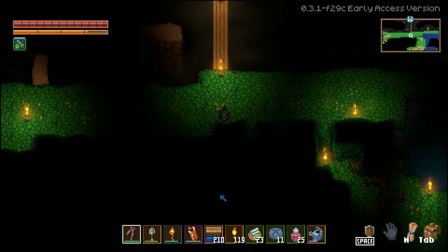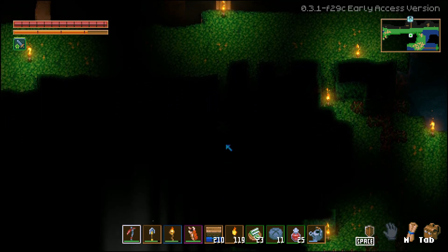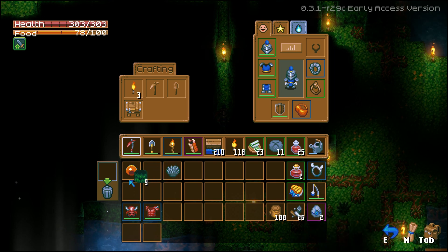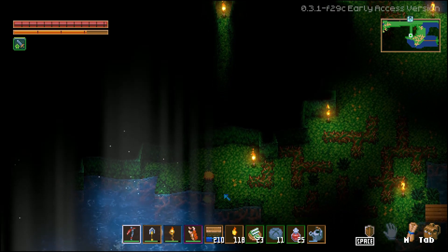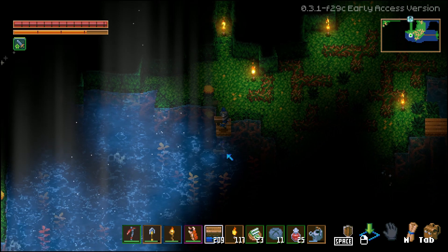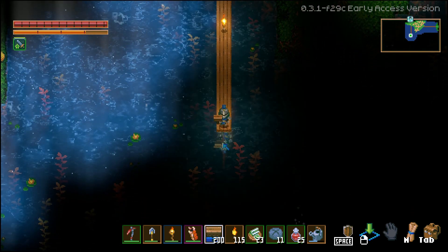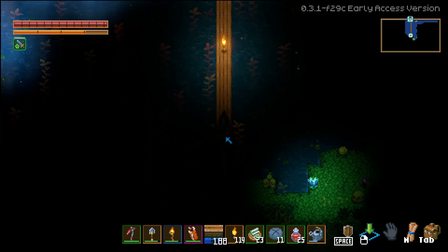All right, we made it here. Let's try our new pickaxe — it does a lot better through here. Put our little torches down. So we have to find some more blue feathers to get to this titan. Let's go ahead and build a straight line like we have been and cut across here.